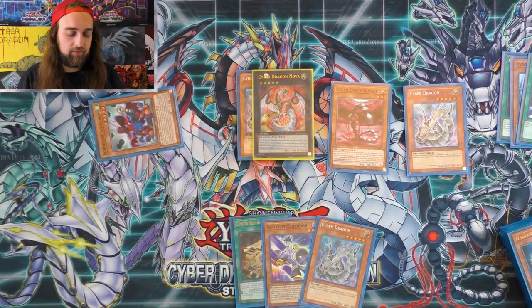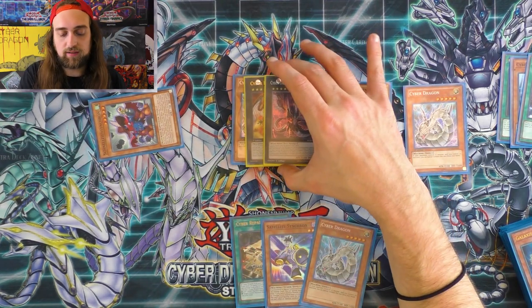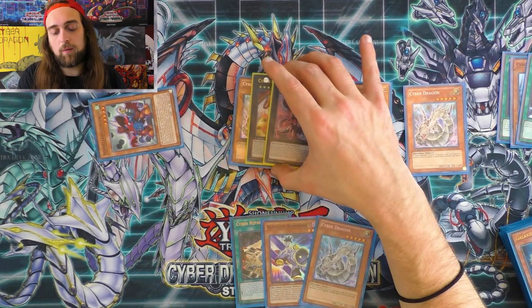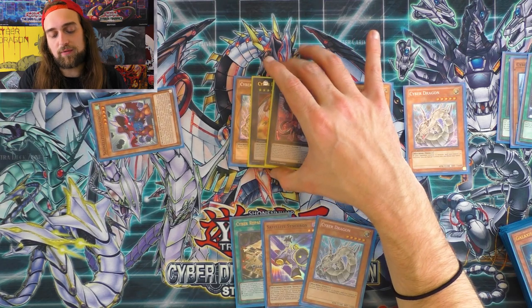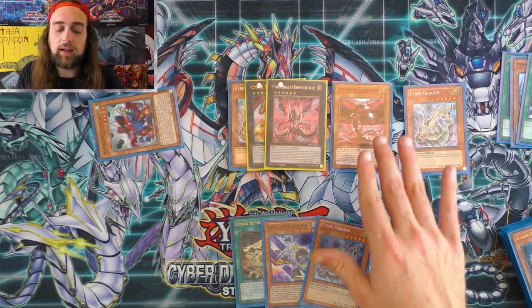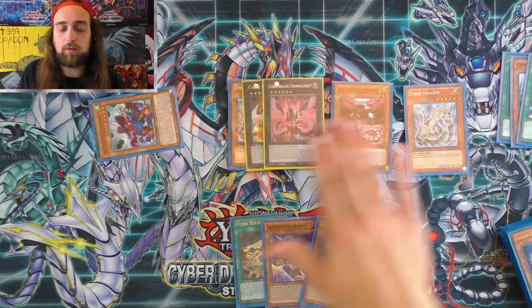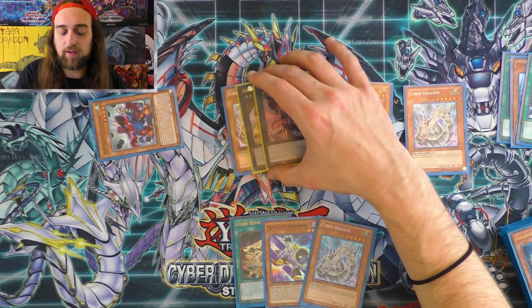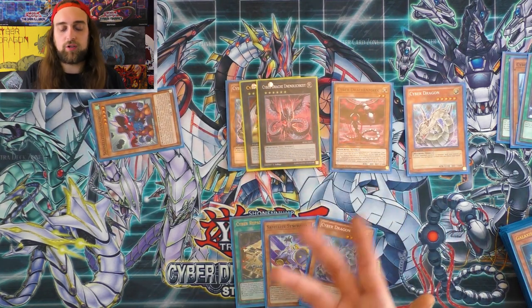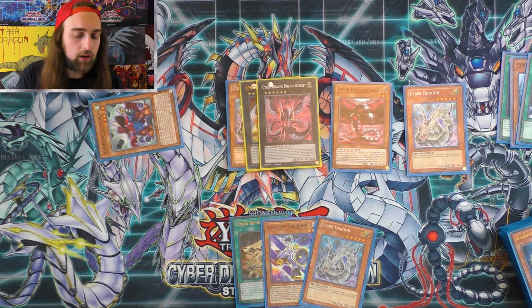From here, slap an Infinity on top of Nova immediately after you've used its effect — so that you can negate any disruption. You want your Needle Fiber to go off, you want your Skull Dread to go off and stuff like that. With this hand, I feel like showing off, so we're going to make a Hyper Librarian. Use these two, activate Needle Fiber's effect.